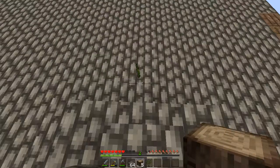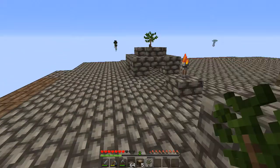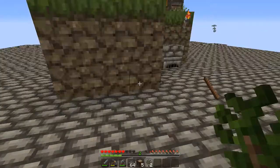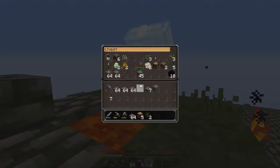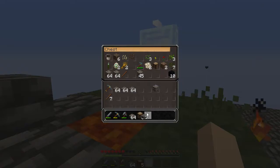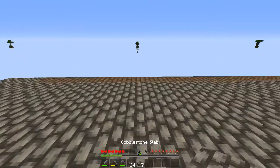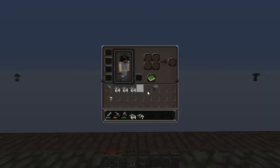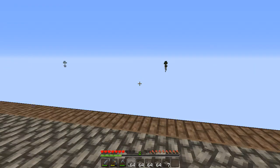Did we even get a sapling off of that? Yes, we got a couple of them. Let's shove that in there — another one right here, some more sticks. Let's put this thing up in the chest. We got six logs and two phantom membranes. So what I need to do is get moving all the way out there. I'm going to fill my inventory up and get going — I'll meet you guys out there.